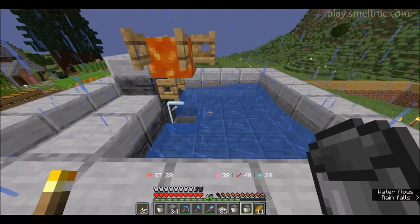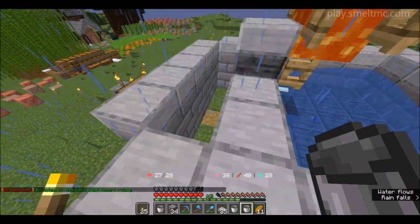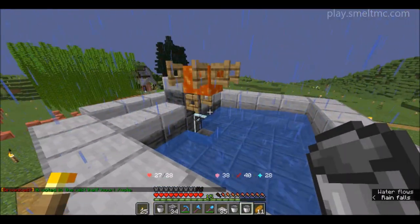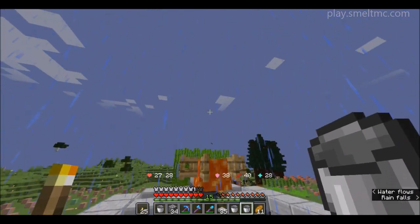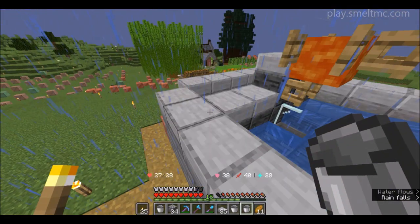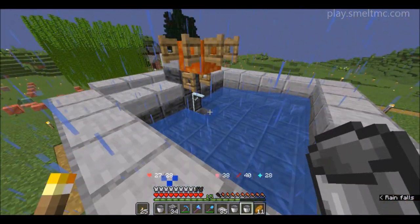Next up we need to build the lovely spawning platform for the golems. That involves a couple of beds, three villagers, and a zombie - and that's it. The farm is pretty much working once we get to that stage. So next up we need to start building on the next platform, which will be slightly up in the air here. I'm just going to go ahead and get some of those lovely scaffolding blocks because they should be a little more easier to use.